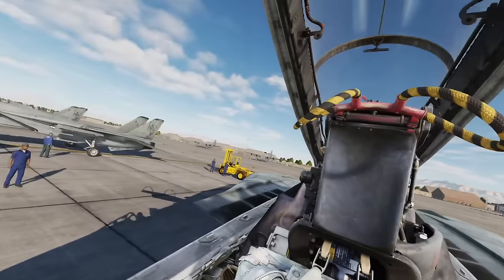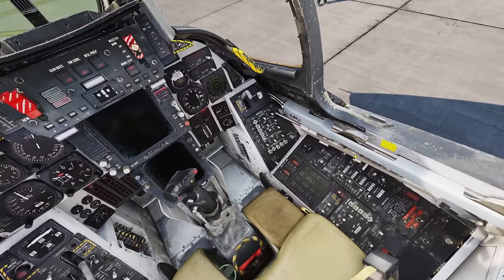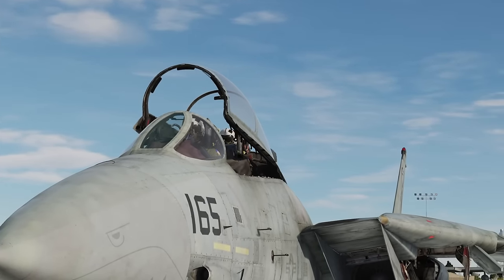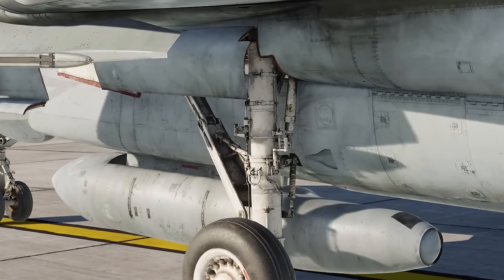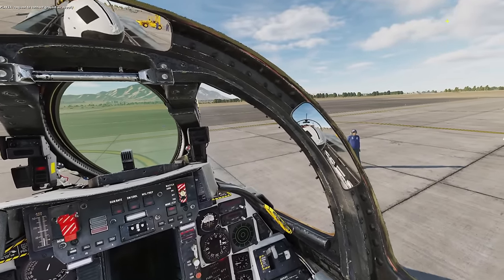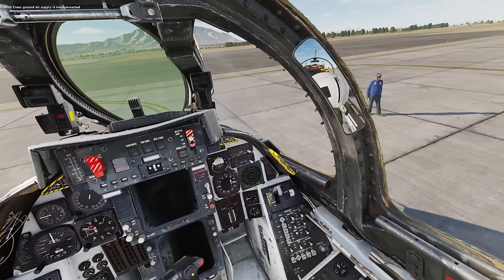Arm your ejection seat and close the canopy. You ask the plane captain to connect ground air supply. This is a cart that basically blows compressed air into the engines to run the starter when you crank the engines.